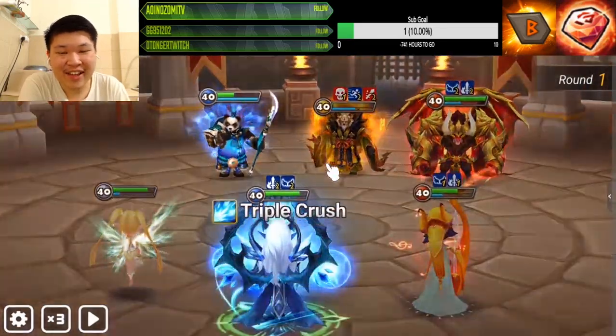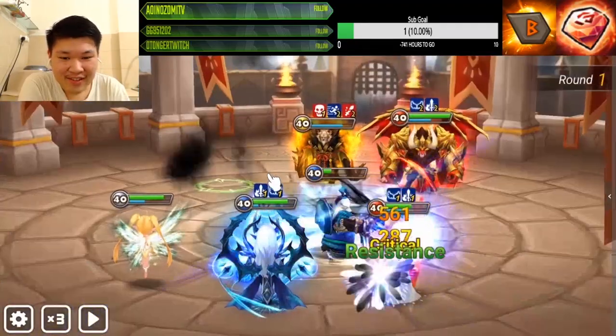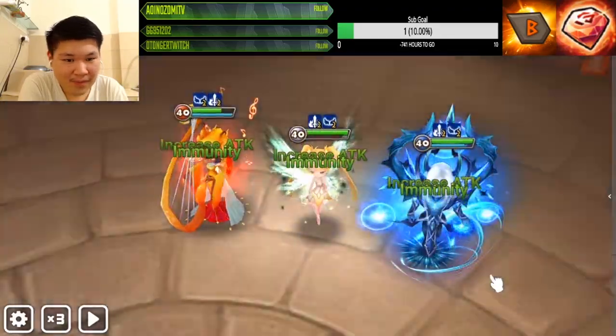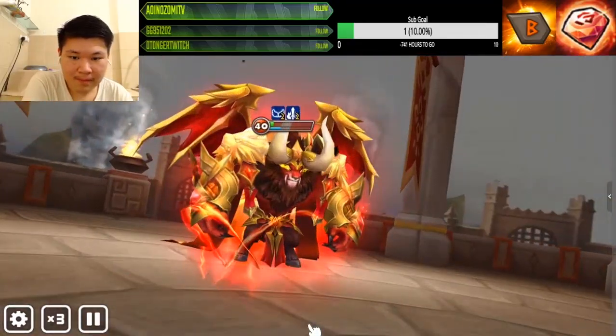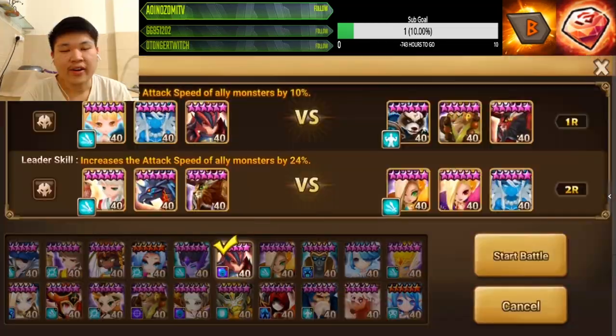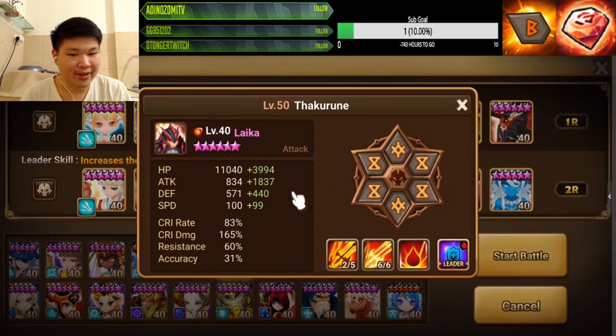Now this is a very good Molong counter, which is Laika. For Laika, I just need to run him like this — don't care about HP. But please give him plus one more speed, because this is giving me an eyesore.